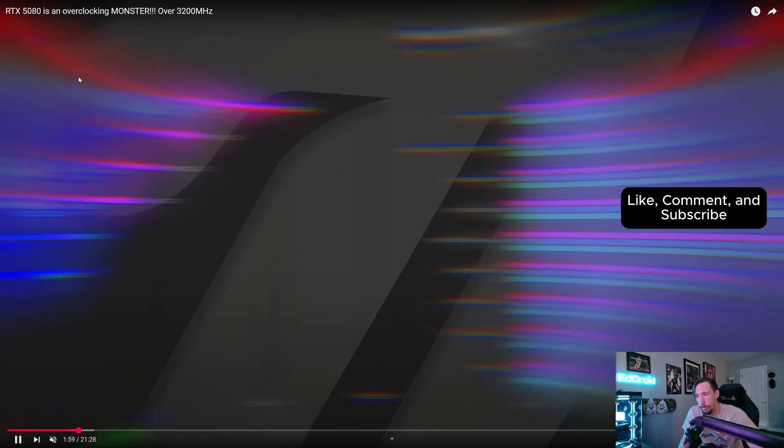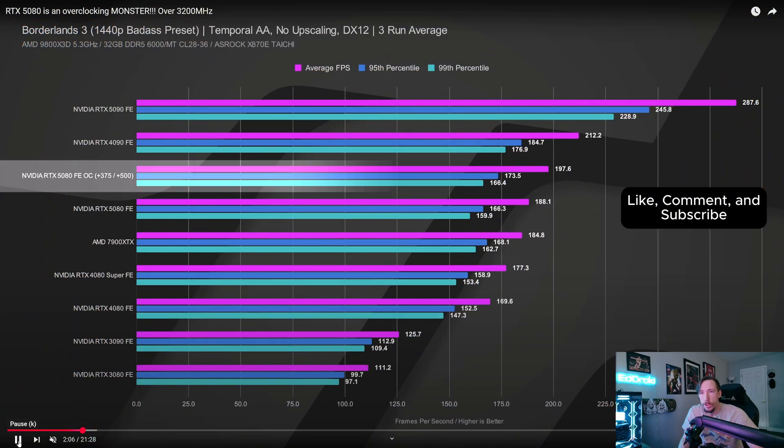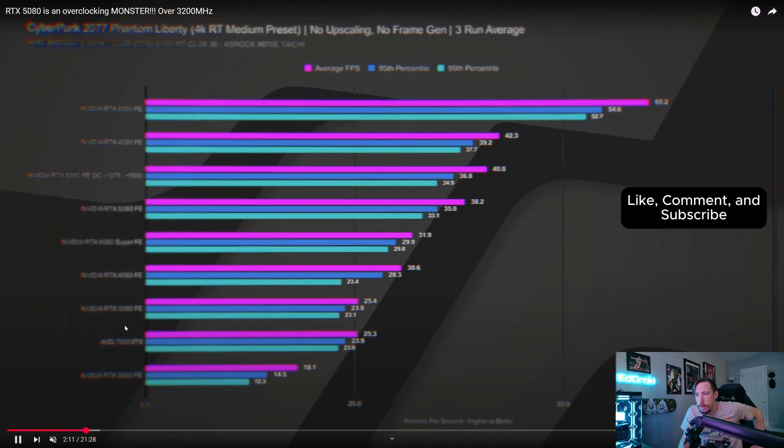Moving on to Borderlands 3 — again not too crazy, but you're getting 8 fps. The Founder's Edition non-overclocked is 108 and the overclocked one averages 116. At 1440p you're getting 11 fps but since it's higher frame rates the percentage is similar — 188 versus 197 for the overclocked one. Still a 9 fps gain at 1440p.